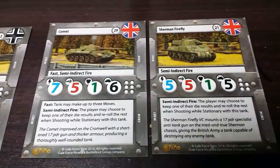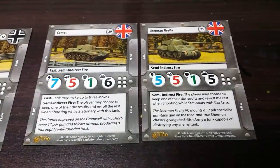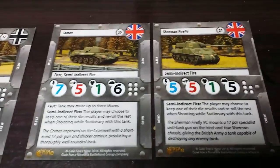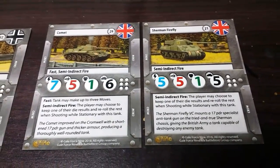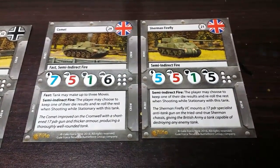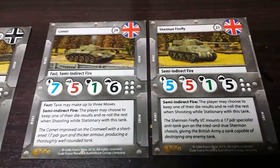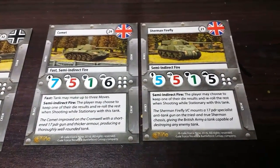It is also noteworthy that the hull stat has damage circles beside it, allowing you to use a whiteboard marker to track damage. The British have Semi-Indirect Fire as their faction ability, which allows you, when firing from stationary, to keep one die and reroll the rest — very good for people who often have bad rolls. It is also interesting to see that their heavier tank has the Fast trait on it.